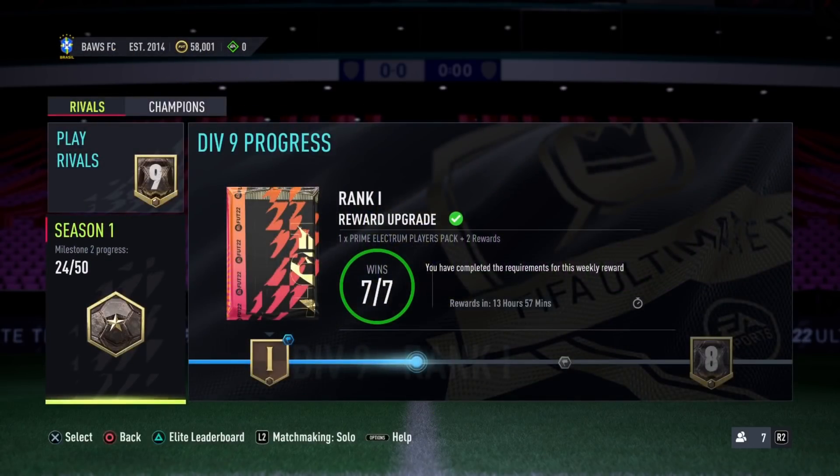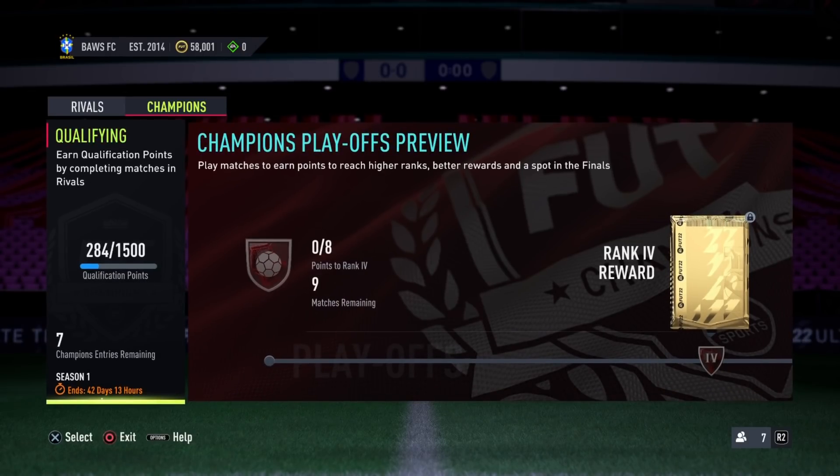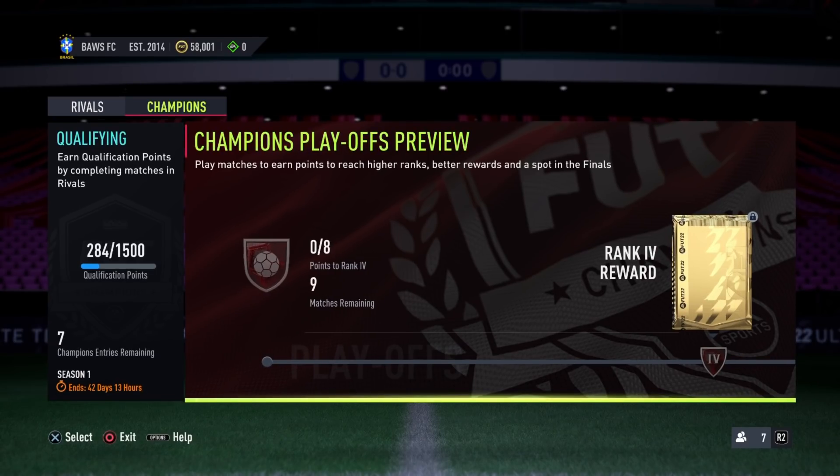The milestones are at 20, 50, and 90 games. The division you're in at the end of the season determines which division's seasonal rewards you receive. It's very similar to the weekly rewards, but instead of wins it's based on total games played.